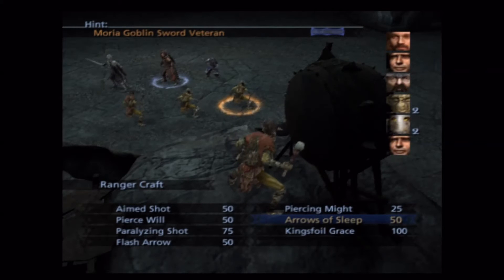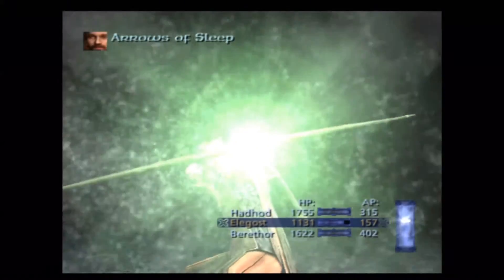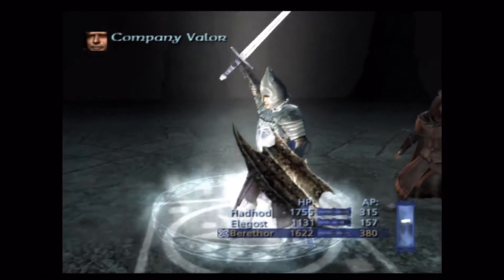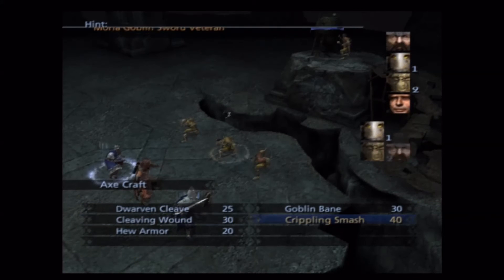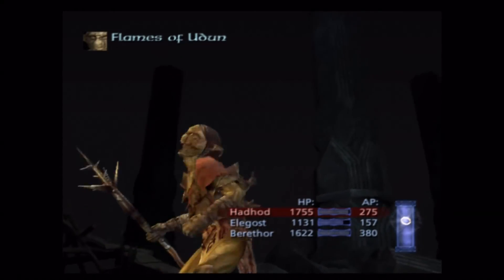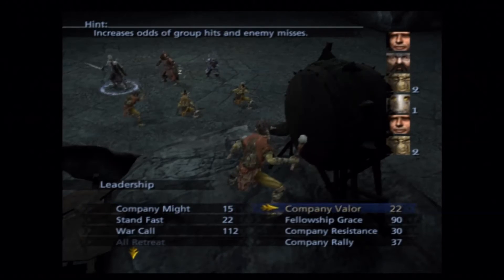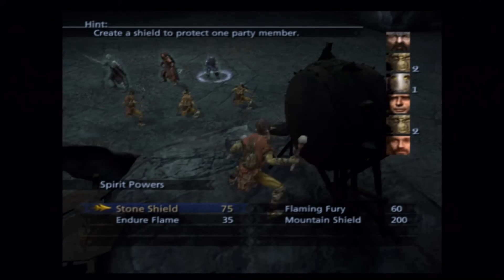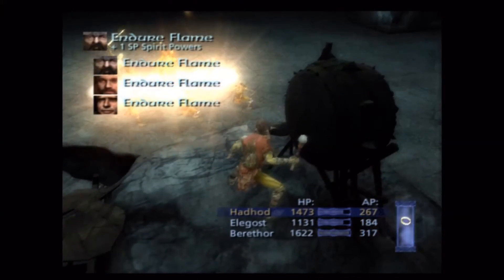Did I get the right target here? Yeah, that's the vet — or maybe two vets. Here was another roll of the dice; I probably should have just used Stand Fast. Though Hadhod got a turn first, so I guess I was counting on that. I don't worry too much about flames — Hadhod's got really strong fire defense so that's not a big deal. I'm much more worried about stun attacks than about Flames of Udûn.